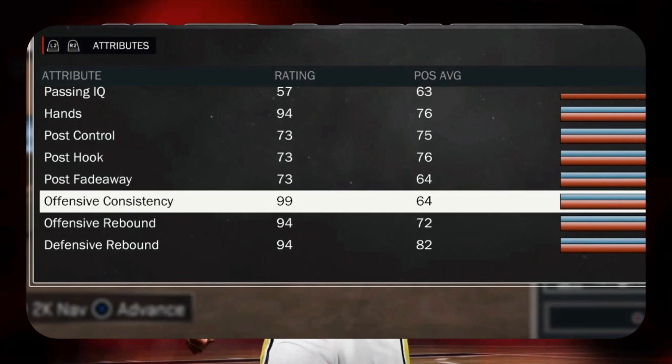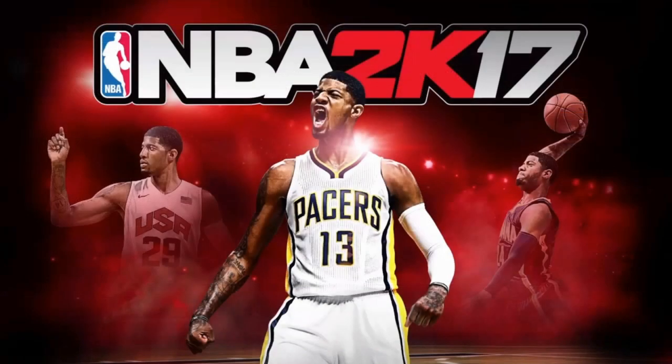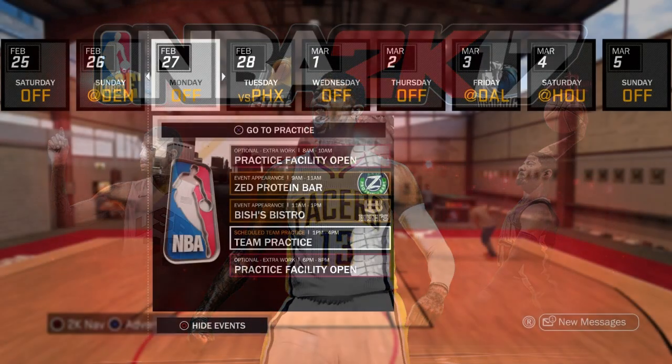Before we start: anybody that gets that long Paul George loading screen at the beginning — 2K is trash and they still haven't fixed it. If you get that long loading screen, you need to delete your app before you even try to do this glitch. If you sit on that Paul George screen for like 10 minutes, delete your app, make sure you save all your files to the cloud. This is for PS4 only — I don't know how to do it on Xbox.